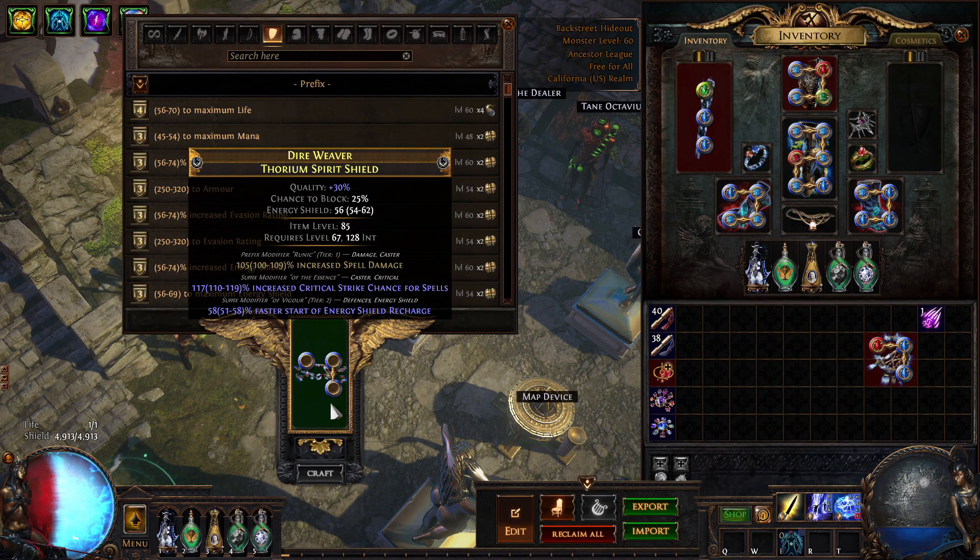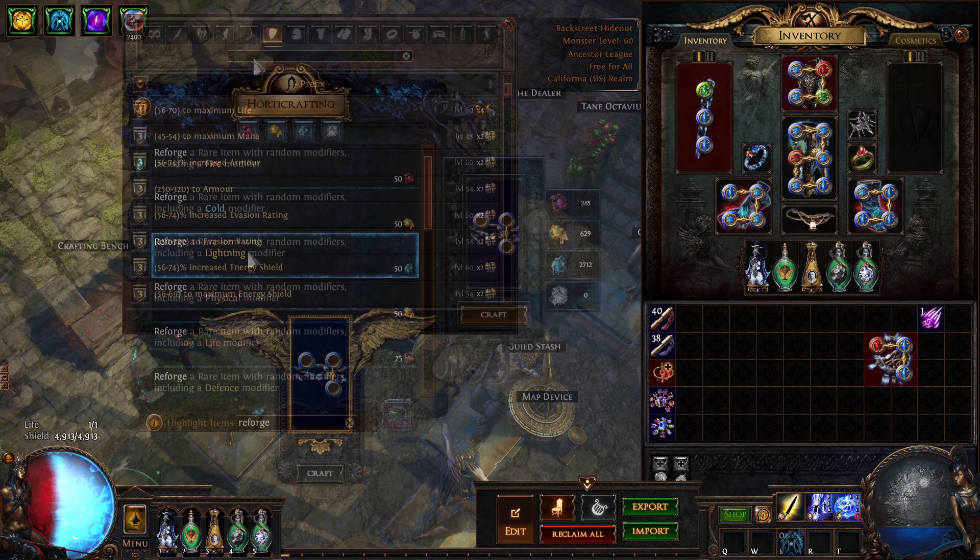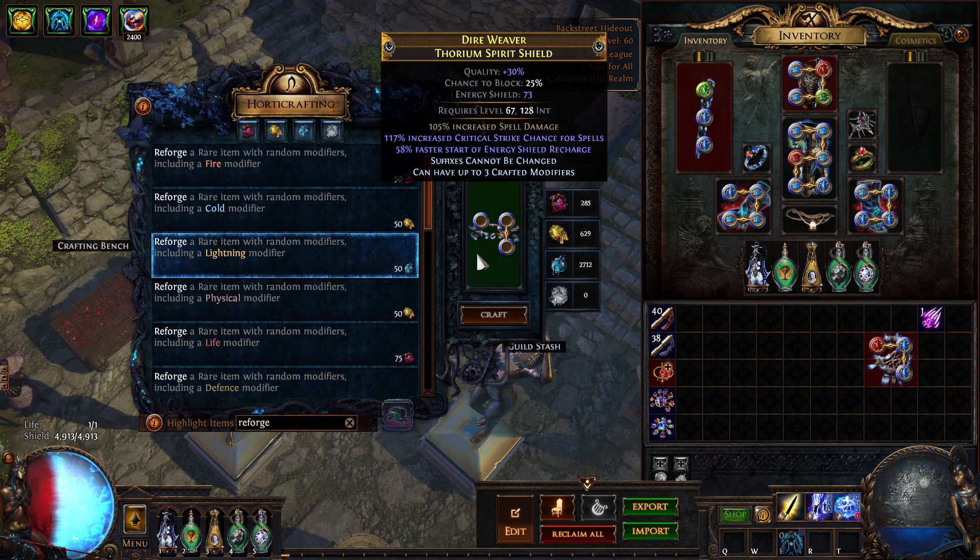I bought a tier 1 spell damage fractured ES, item level 85 shield for ten divine, then essence spammed using deafening essences of scorn to roll for tier 2 faster start of ES recharge. Tier 1 requires an item level 86 plus base, which is near impossible to get a tier 1 spell fracture on.